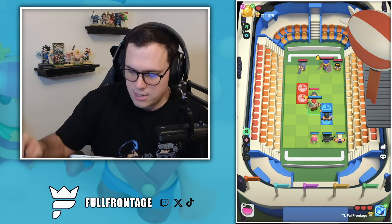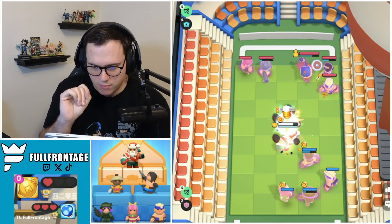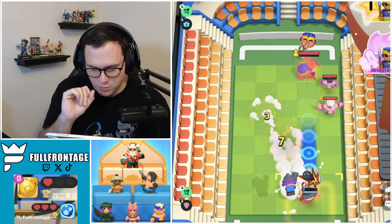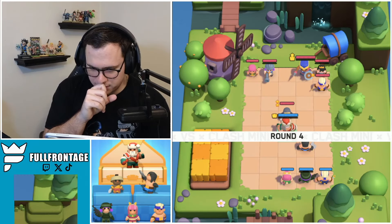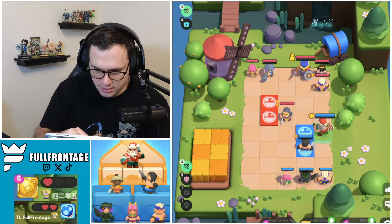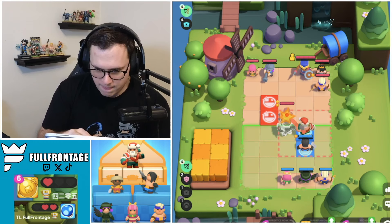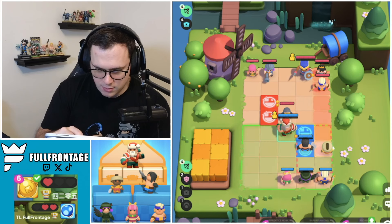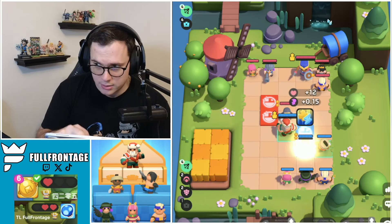Let's roll through into round three. It looks like our Executioner is going to be going for the Archer on the backside. He is going to be able to get some value with that Royal Champion Boast coming through — that's going to be cooking pretty solid for him. Let's grab our Barb King over here, and we want to go for our BK upgrade.